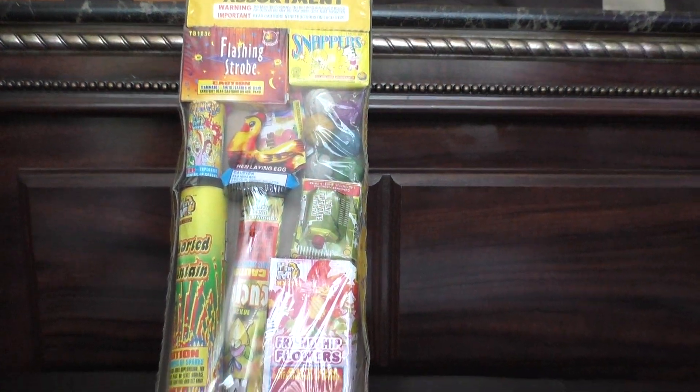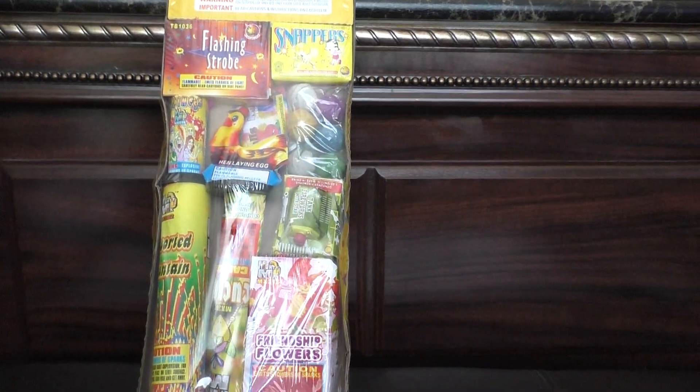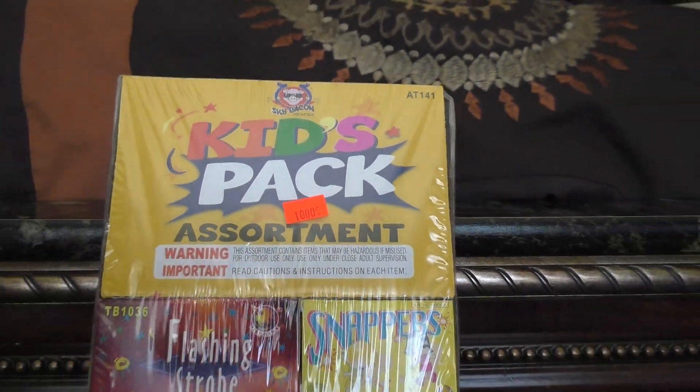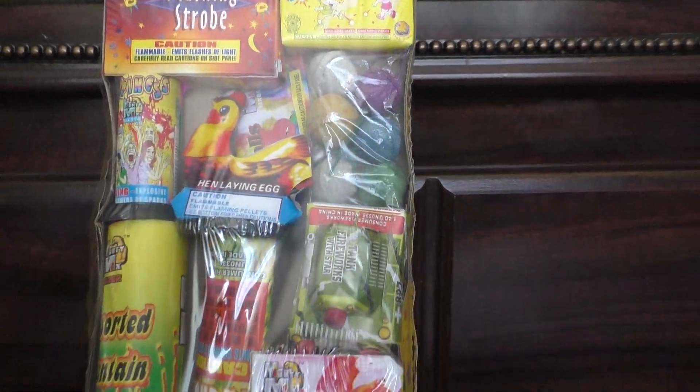Hey guys, this is going to be the second unboxing I'm going to do for this little series before 4th of July. This one's called the Kids Pack Assortment. As you can see it was $10. I got this at a dollar store, the Lincoln Park dollar store.